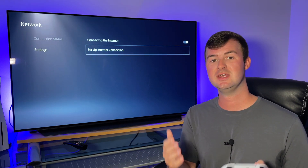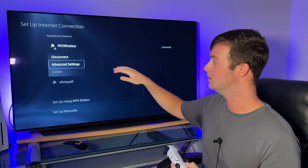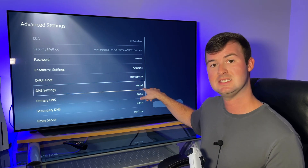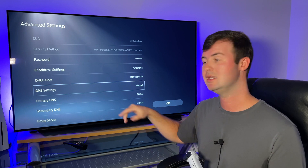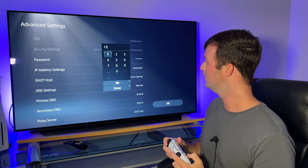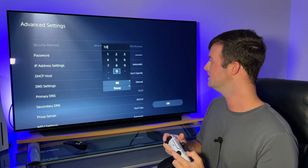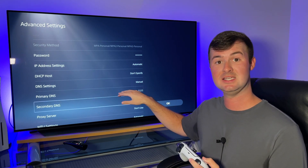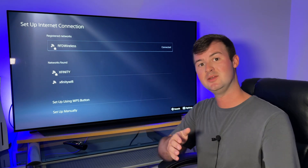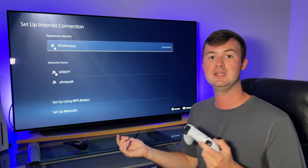I want to share with you another DNS server that I absolutely love. Go back into the Set Up Internet Connection menu, back to the network you've been connected to, back into Advanced Settings, and return to the Primary and Secondary DNS menus. Go back into DNS Settings, choose Manual again, and those two fields should pop up. The second DNS server is Cloudflare — the Primary is 1.1.1.1 and the Secondary is 1.0.0.1. Once you put those two DNS servers in, go over to where it says OK and it'll rerun the automatic internet connection to your access point.